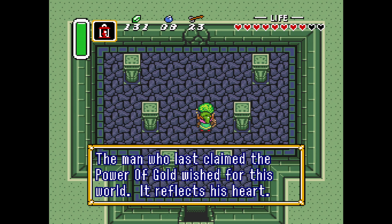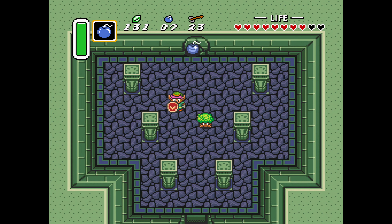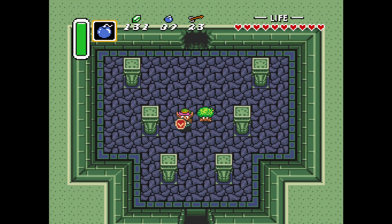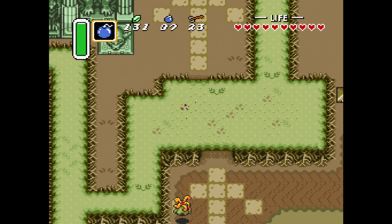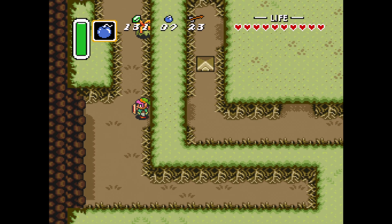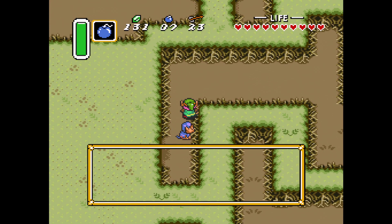There's a bombable wall back here in the bizarro version of Sahasrala's place, but we find there's only a bit of health back here — four hearts, actually. Not exactly worth the effort. We actually need 110 rupees for the next part to gain access to the Dark Palace. We're dropping 500 bucks for the Zora Slippers. Then as we come through here, we pick up a companion: Kiki the Monkey, who loves rupees more than anything. We give him 10 rupees — and he's going to ask us for another 100. It's the only way to actually gain access to the Dark Palace.